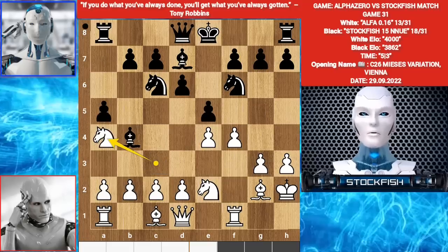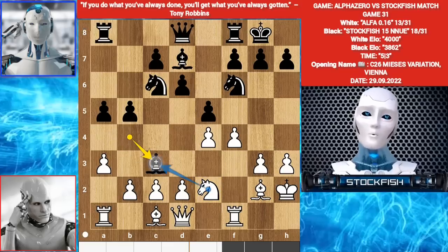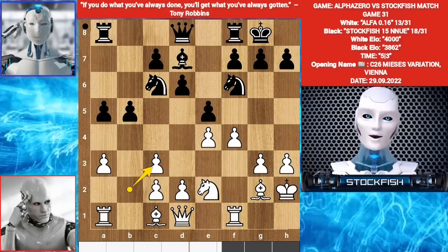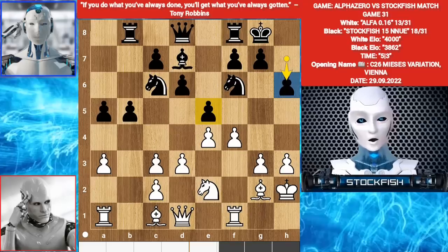Knight A4. Castle. A3. B5. Knight A3. Bishop takes C3. Taking the bishop with the knight is bad because my knight will get the D4 outpost and I will expand my pawns to the queenside. So B takes C3, protecting that square and preventing B4. Rook B8. D3. H6. H6 is an inaccuracy.